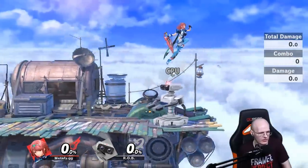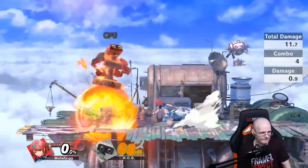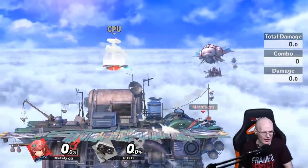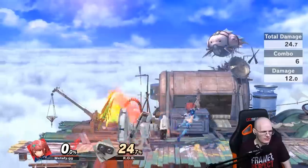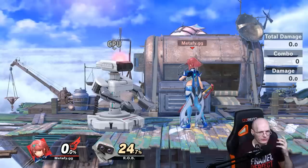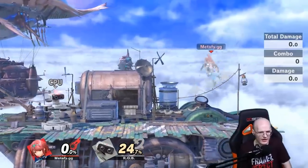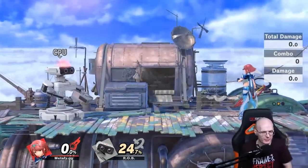Let me show what the combo looks like — side B, footstool kick, then jab. Zero to death, easy. Basically, you do the side B, then full hop over them. It's a rhythm timing thing — right as the last hit of Blazing End is happening, you press jump and air dodge at the same time. Once you do it a bunch of times, it becomes automatic.